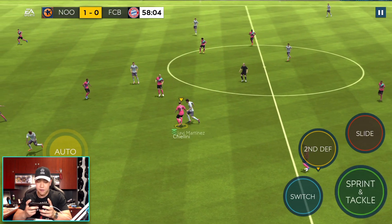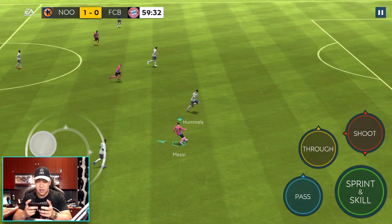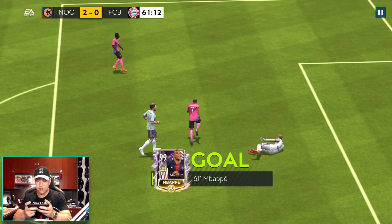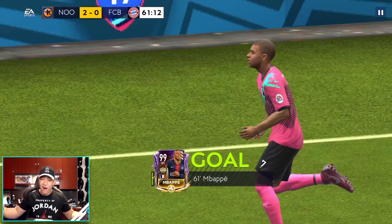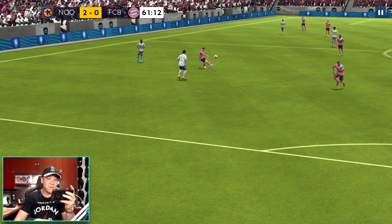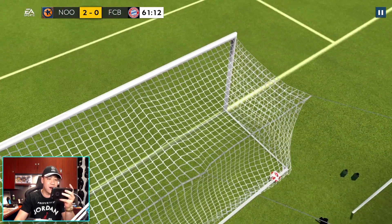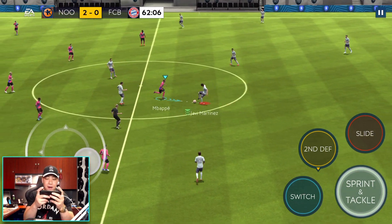Chiellini, come on — get the ball from this man! We're going to get it up to Messi, he's going to pull back and give a nice ball, and then we're going to finesse that in. Oh, the header cheddar! He didn't want to control it, he just said give me that goal. He just gathers and bang — right there in the net. Header cheddar for Mbappe right there!